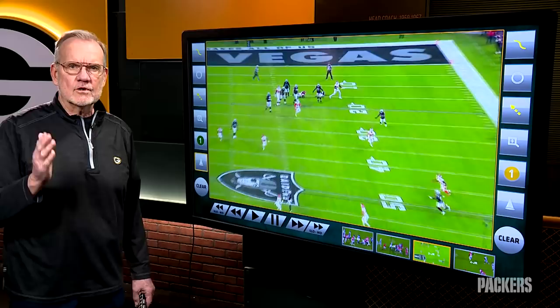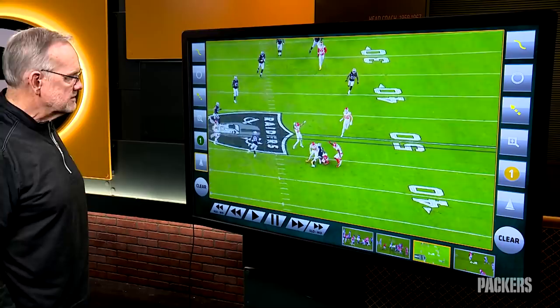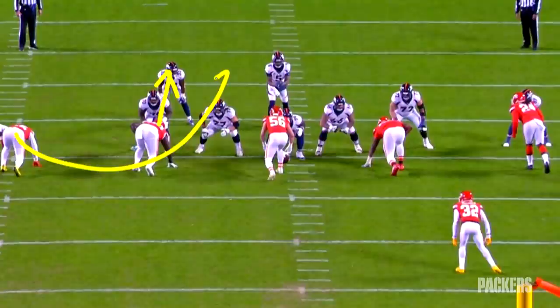A wise old coach once told me that turnovers start in the pocket, and as per usual that wise old coach was right. More pass rush, and this time the Chiefs are running a TE twist — where the tackle goes first and the end loops around him. The tackle being Jaron Reed.